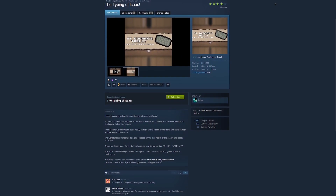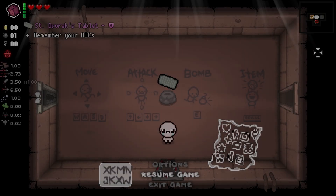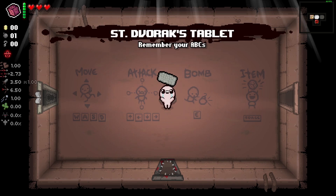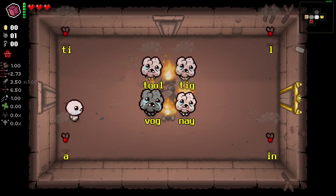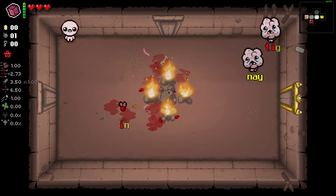The first mod on our list is called The Typing of Isaac. It's honestly my all-time favorite mod since I've started this series, due to its creativity. This mod has a new item called Saint Dvorak's Tablet that lets you damage enemies by typing words that appear underneath them. Words can range from 1 to 12 characters, depending on the difficulty and HP of the enemy.